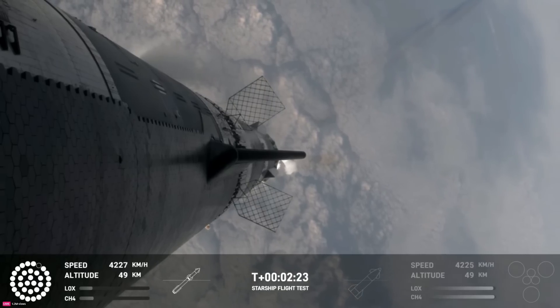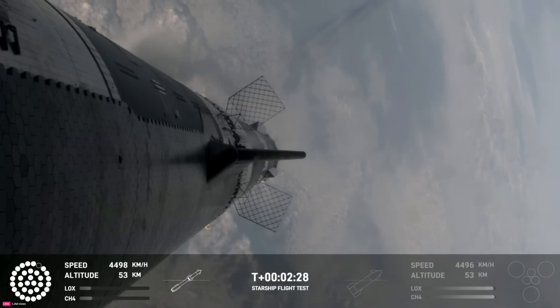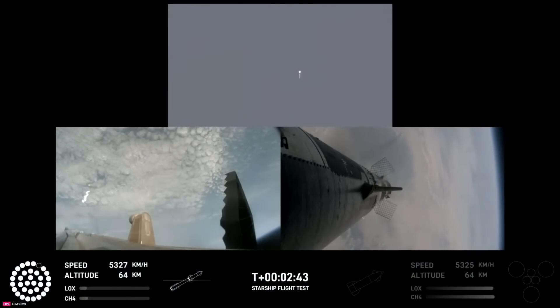As of right now, still looking at 32 out of 33 Raptors lit on the booster, and we'll start to see those stagger down. They're going to turn off in banks, so you'll see the lights on the bottom left screen of the engines that are active start to turn off in different groups, and you'll see those three center ones lit.